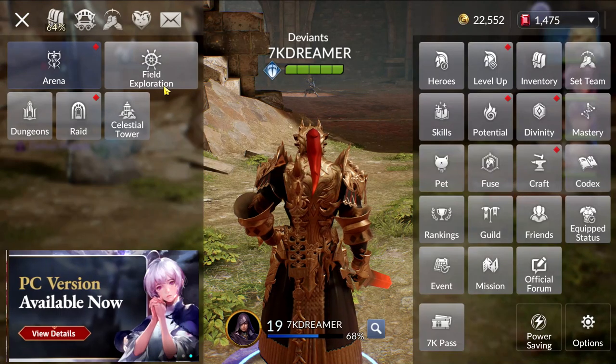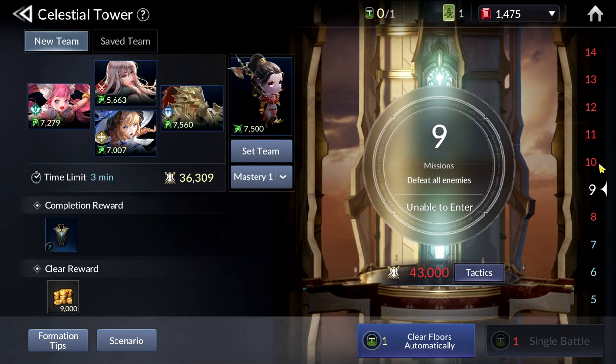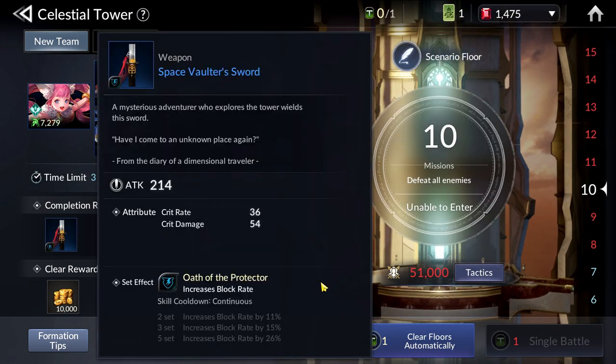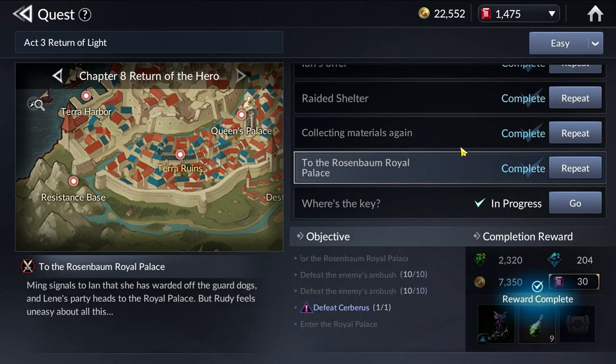Next is also the Celestial Tower. You also get pieces of gear as you climb. Initially they will give you pieces of gear, then after that they will also give you some certain materials and resources to help you progress. You also get pieces of gear from doing the story quests as you clear them.